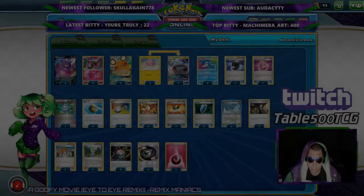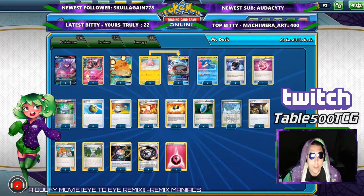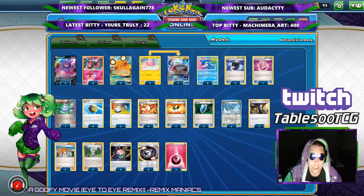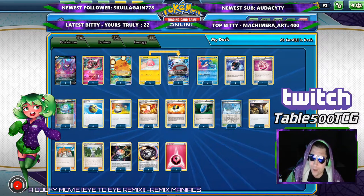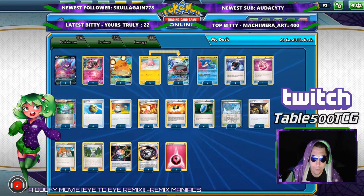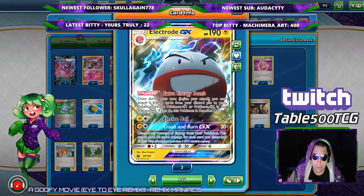Alright J Squad, got the deck list here for you. It is the Kyogre Electrode GX Wally deck list from Expanded, and this thing, just like all the Wally Expanded lists, is kind of out of control. So we're gonna get into the deck list here. Of course we got the 3-3 line of Electrode GX.